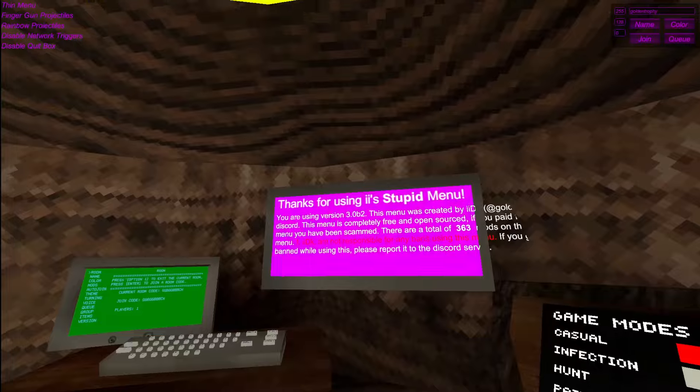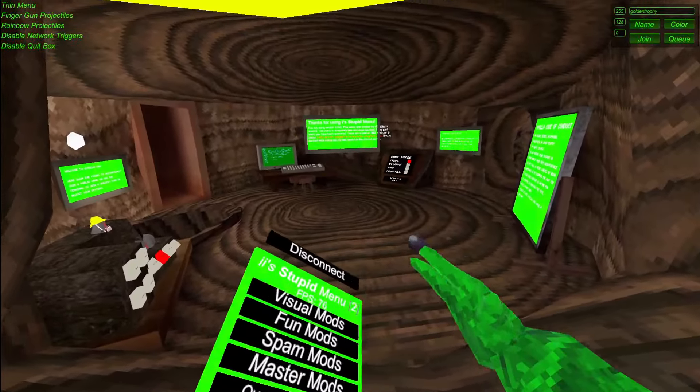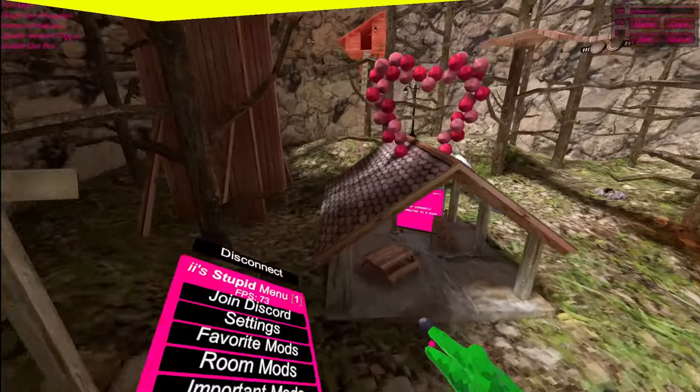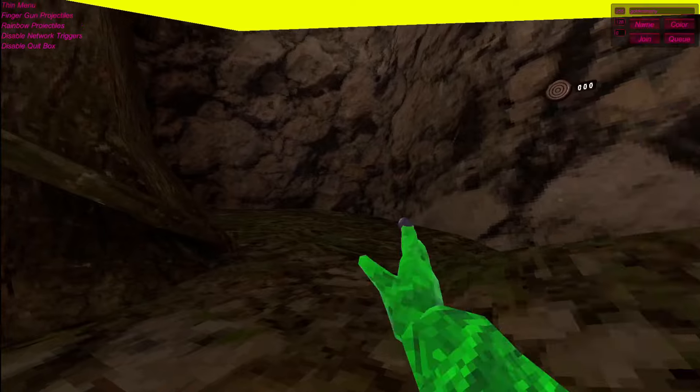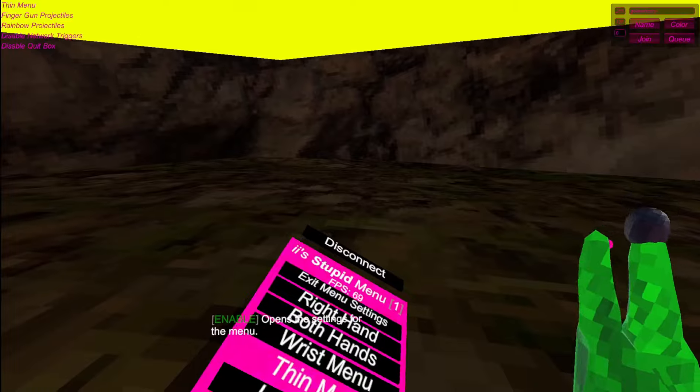When you download the game, you will get this unique message over there. You can also change the font if you want. Disconnect — it will be updated if you want, so when you navigate to the different pages, you can still disconnect if you want. Going Server — this will connect you to the IIStupid mod server. Settings — this will bring you to menu settings.